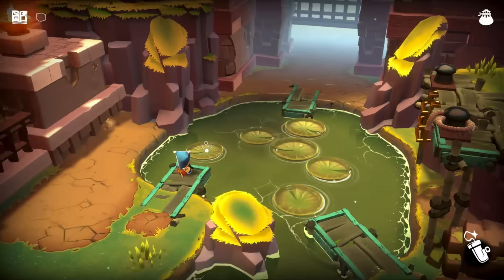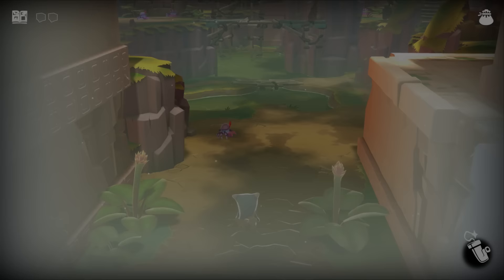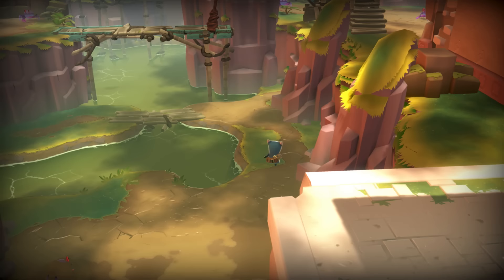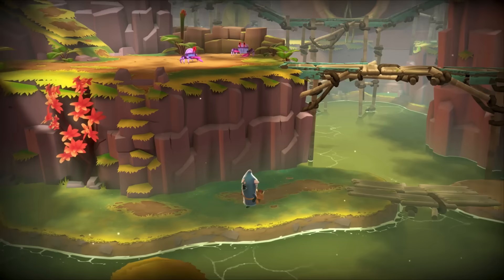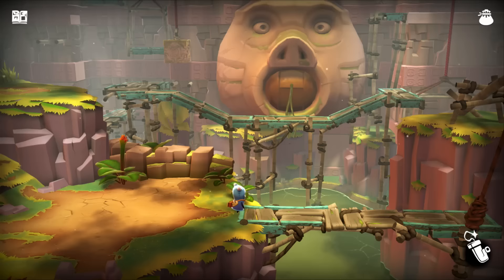Gonna jump on some lily pads. There's some mist here. So here we are at the dam. A new level means a new puzzle to solve or a new item to collect. There's a bridge up ahead, so maybe we can cross there. Look how cute I am — some more crab friends. A little cutscene shows off the dam. That is one large pig head — it could be a hint about a goal on this level.